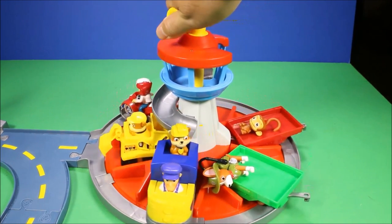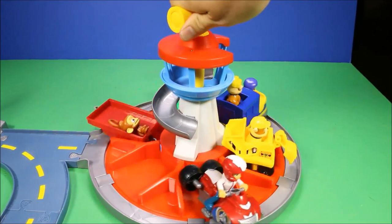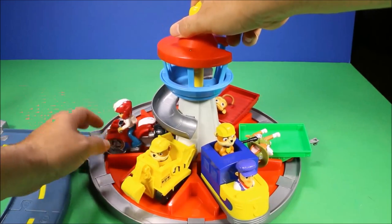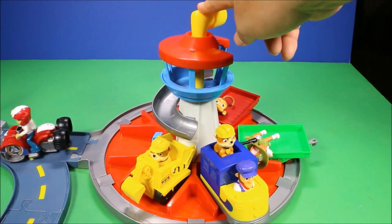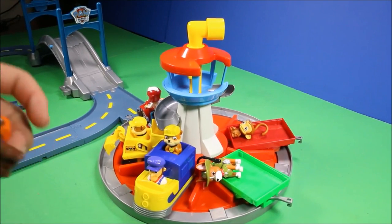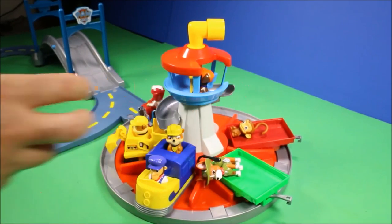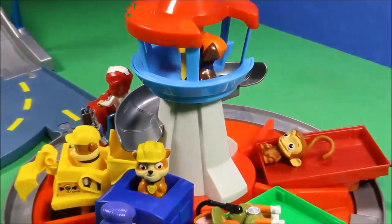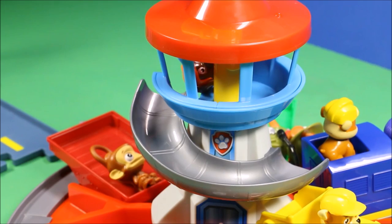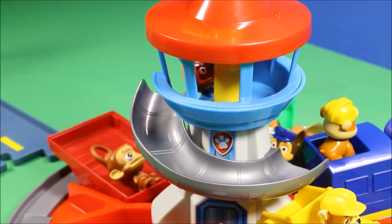When you want to race, you just turn this wheel until your guy is lined up, and then go ahead and launch him. So let me show you — you line up Ryder here, and when you want to launch him, you just push this down and launch him out! He's ready to go! Here's a good look at the lookout tower — you could have Zuma up here seeing who wins the race. The lookout tower also has an awesome slide — you could take Chase, put him on the slide, and he can slide right down into one of the race cars.